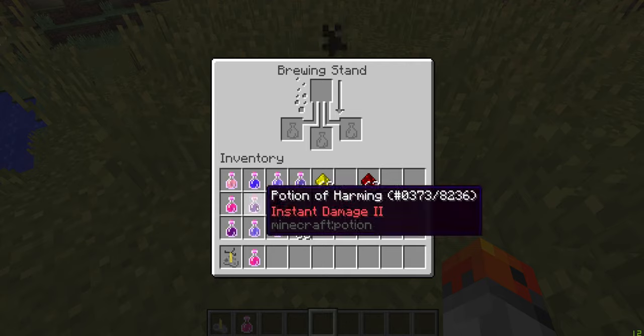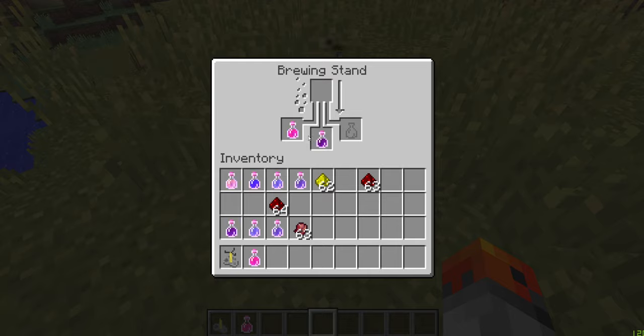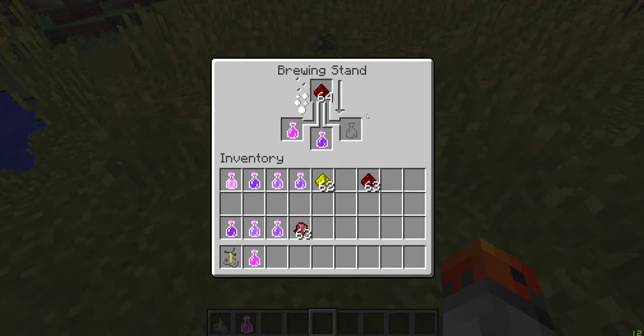Something interesting is that it will say it is a reverted potion, and the only difference between the original and the reverted potion is a different name and a different data value — it is otherwise the same as the original. You could also add redstone dust to a potion of healing or a potion of harming — the upgraded ones — and it would return them back into the weaker versions.